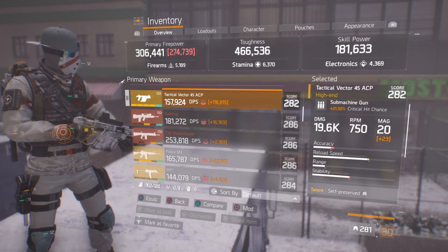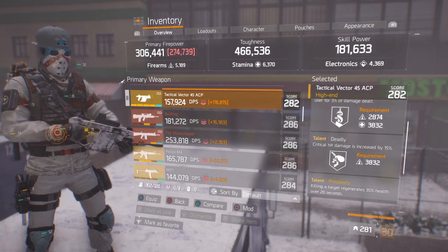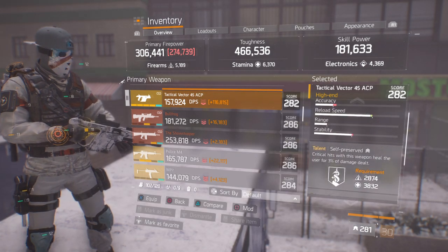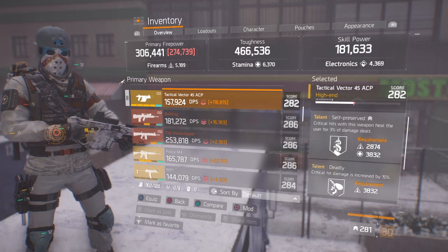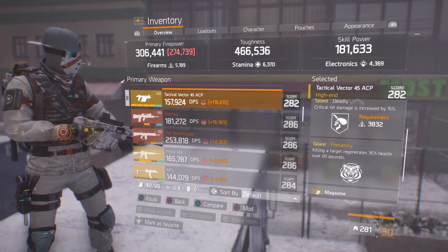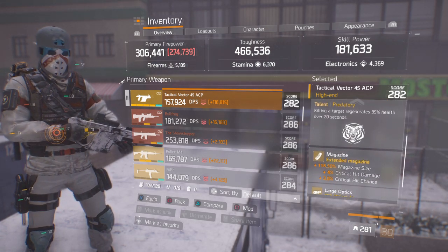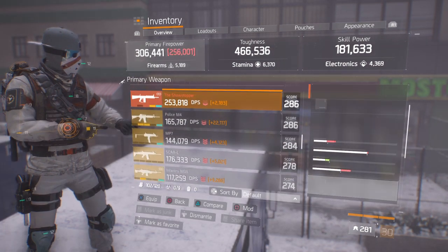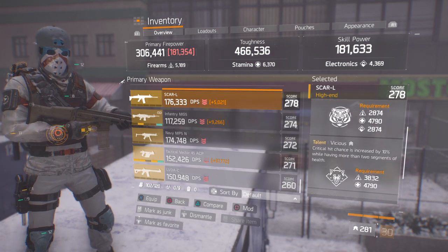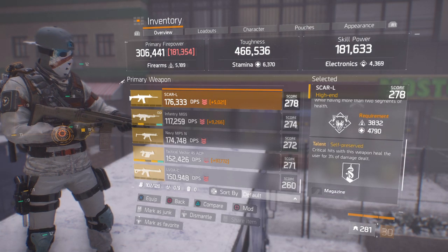On my secondary, I'm running this Vector at 19.6k base, with Self-Preserved, Deadly, and Predatory. As we all know, Self-Preserved — crit hit with this weapon heals the user for 3% of damage dealt. Deadly helps out with the crit damage, and Predatory — killing a target regenerates 35% of your health over 20 seconds. If I want to run something a little different, such as an AR, I have this SCAR with Predatory, Vicious, and Self-Preserved.